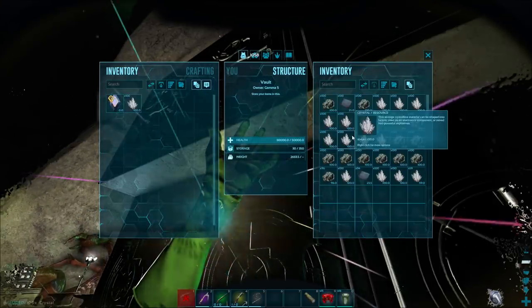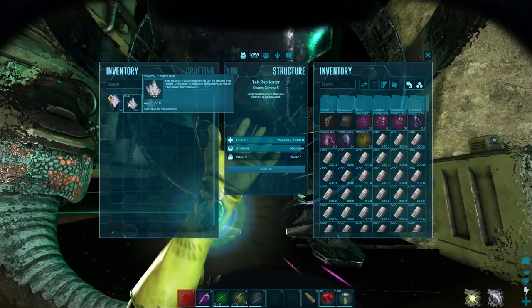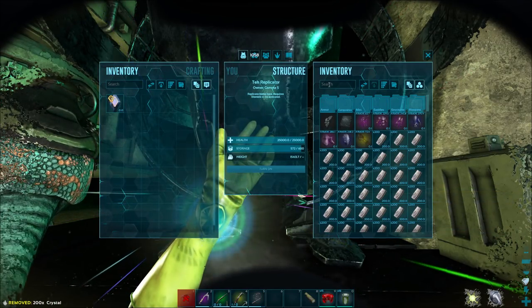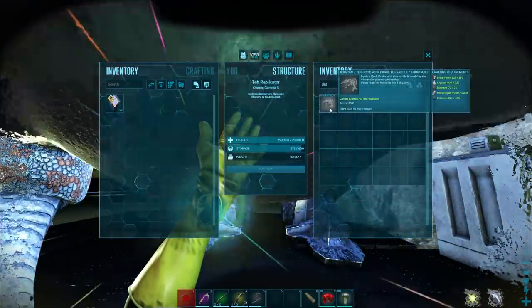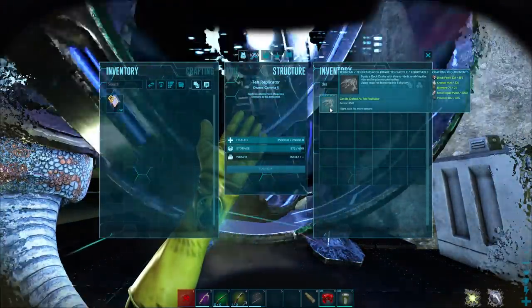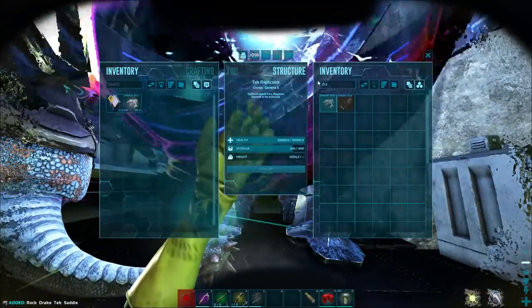I even went and did a little metal trip in the back to get enough for the saddle - it's actually kind of costly. Toss those in there - we should be good. There we go, let's grab this thing. You know I'm going to be painting this thing black and yellow. Definitely - you know that's happening.